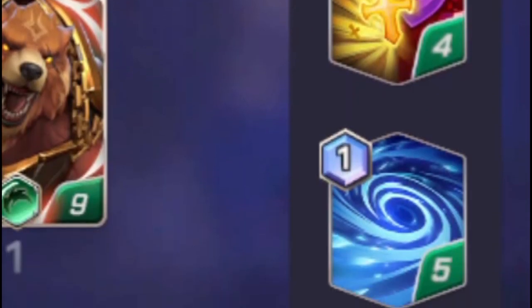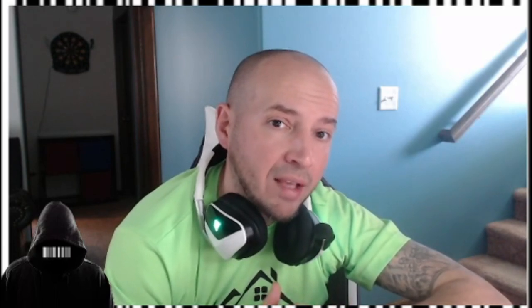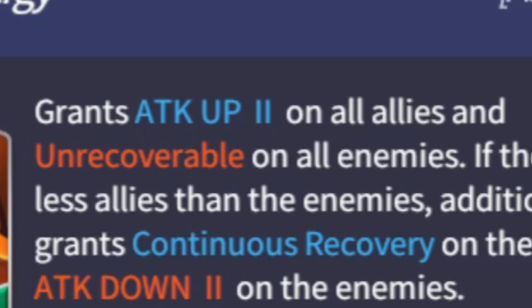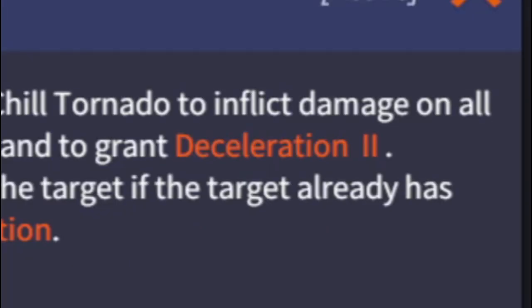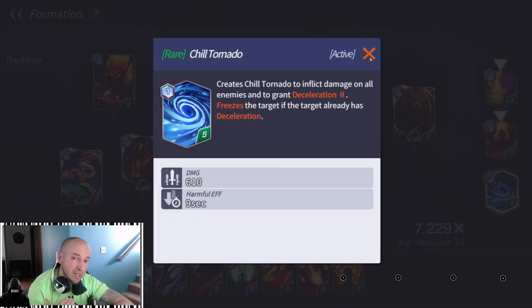Kali and Sophia can pretty much one-shot. Make sure to bring these spells with you: Reckless Devotion — Attack 3, Immunity, Mana Cost Down 1. It also gives them a Defense Down 1 and blocks any beneficial effects. Synergy — another attack buff, but also does unrecoverable on all enemies. Chill Tornado — Deceleration 2, AoE to all enemies. If you do have Poseidon, I would replace Raccoony with Poseidon so that you can freeze all the enemies. Once the enemies are frozen, that's an automatic crit.